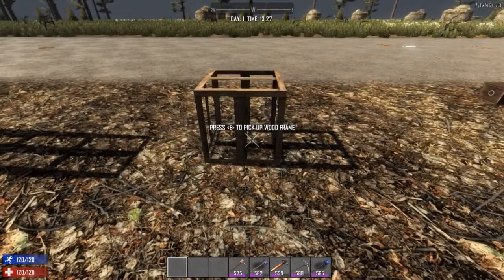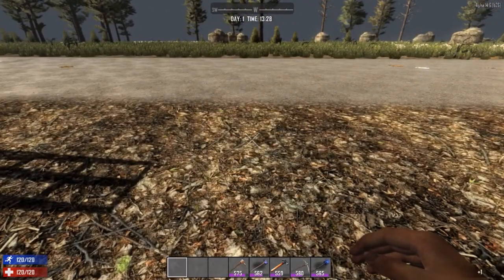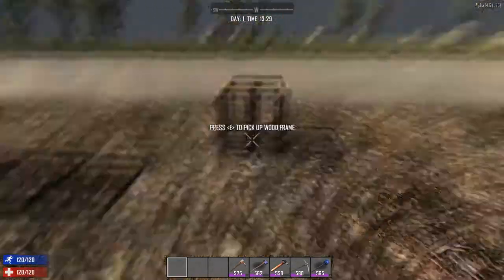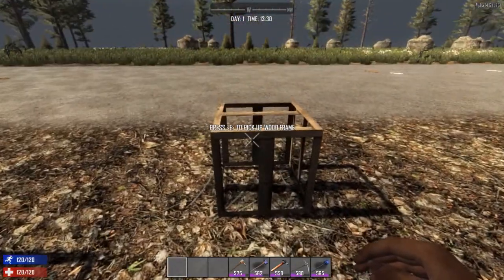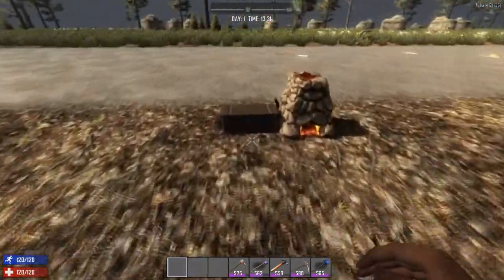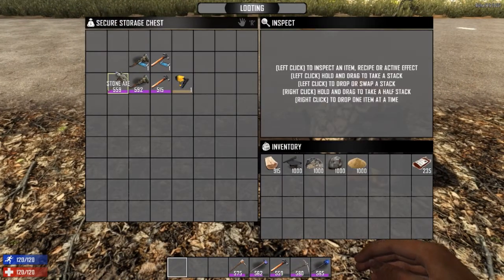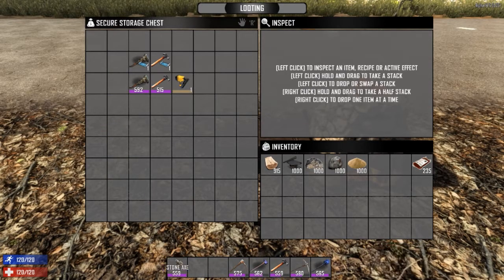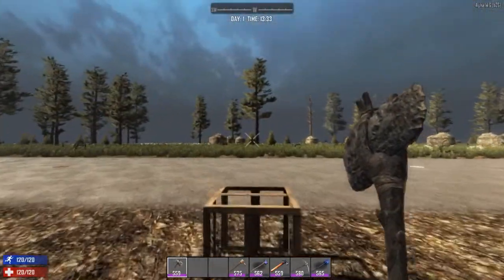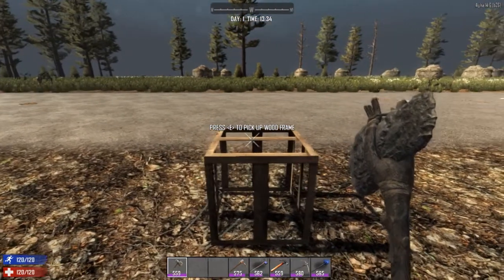Now if you've placed the block incorrectly, the good thing about frames is you can just pick them straight back up again and they'll pop right back into your inventory. Once you've got your block placed down we need to work out how to upgrade it. The first tool you can use is your stone axe. With your stone axe equipped — this is going to be the first thing you craft in Seven Days to Die most likely, because the first quest shows you exactly how it's done — you just need some wood, some plant fiber, and some stones, two of each.